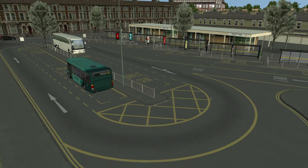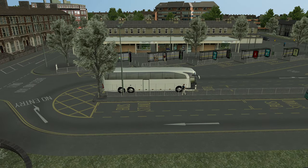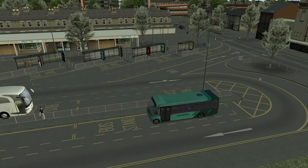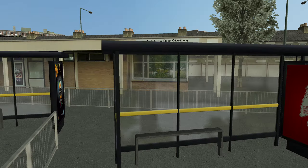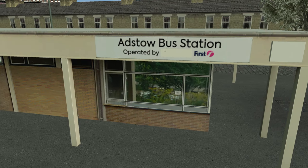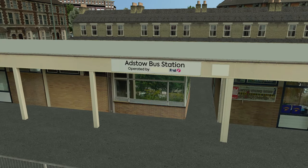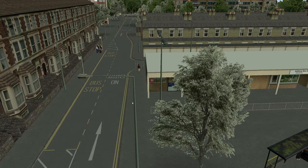You'll also notice that we've got a brand new bus station going on in Adstow. Something that I've been quite excited about for a little while looking at the screenshots is this new bus station. You've got a sign over here - Adstow bus station - and you can clearly see some other operator's logo has been scrubbed out there. It's a really nice little detail and of course you've got First on there.